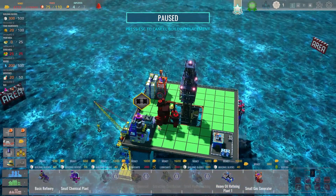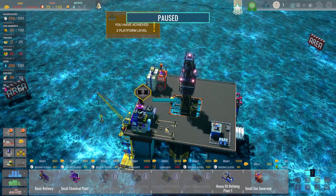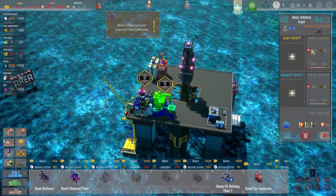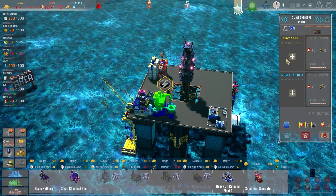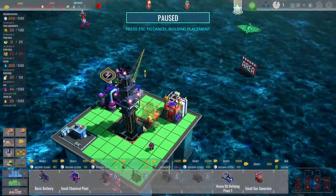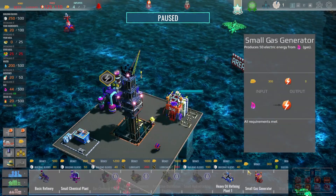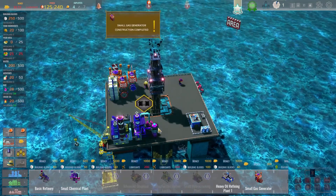First thing I think we're going to want is a small chemical plant because that will convert fuel oil into lubricant. But we're already having a power shortage and we actually need to hire some more staff as well. So let's get a few more generators in first - squeeze one in down there. We might as well go for two because I know we're going to need them. Let's get those guys built.